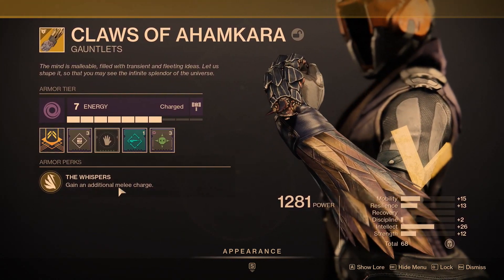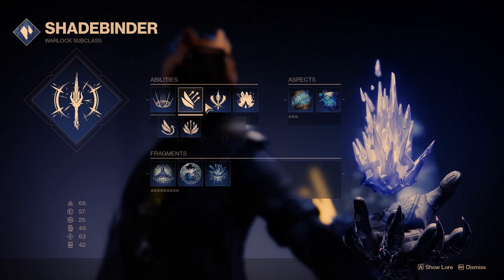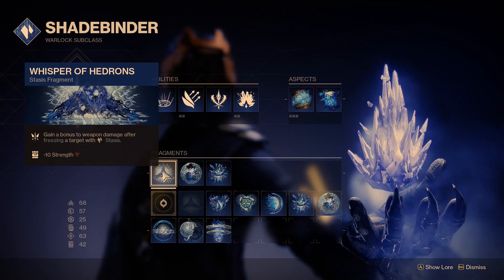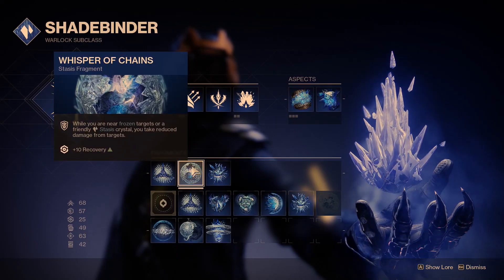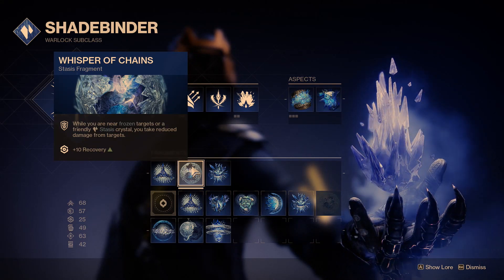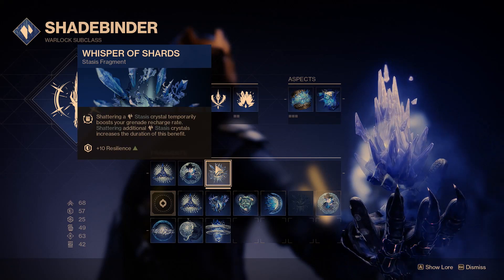We're going to be pairing that with the Claws of Ahamkara, which comes with the exotic perk The Whispers, giving us an additional melee charge. We're going to be using this with the Shadebinder subclass so we can keep doing Penumbral Blast, basically keeping the Chain of Command — Whisper of Hedrons perk active — giving us extra damage after we freeze a target. Whisper of Chains gives us extra resistance when near frozen targets and friendly stasis crystals, including our own.